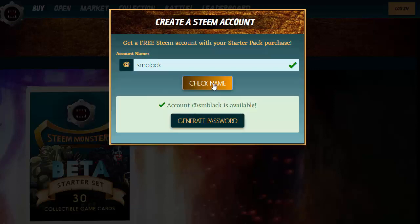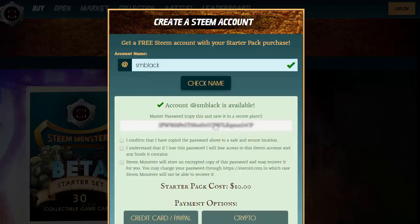We'll just check the name — it's all good. Go ahead and generate the password. Now this is your master password, so you want to make sure you keep it safe. I store my passwords in a key safe, but you want to save it in at least a couple of places, because if you lose this password you lose access to your account. If you haven't changed it, Steam Monsters might be able to help you recover it.